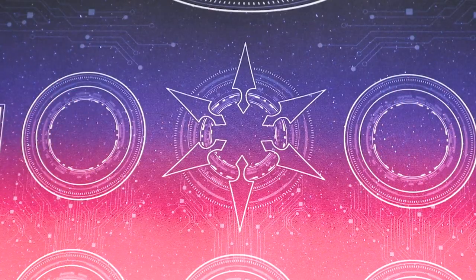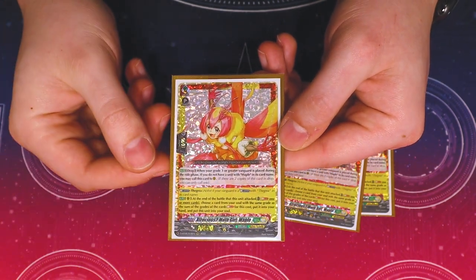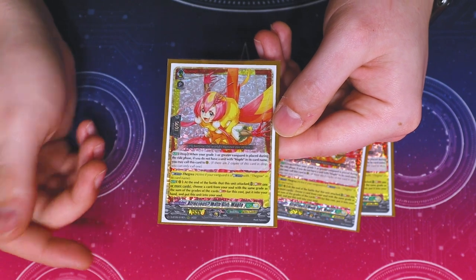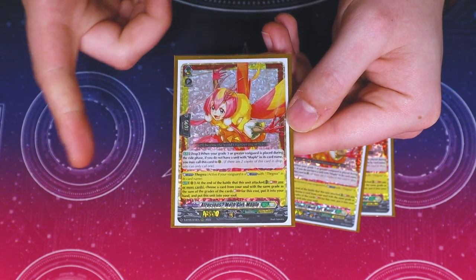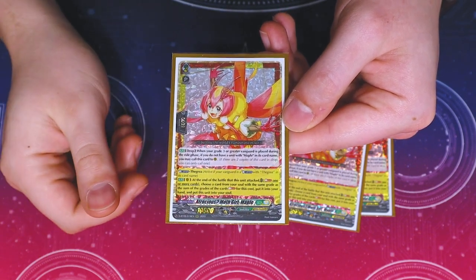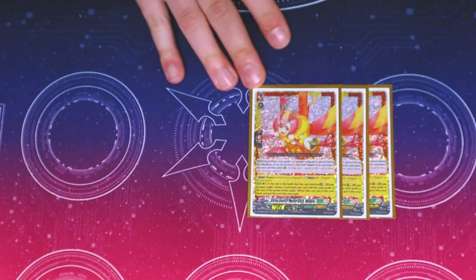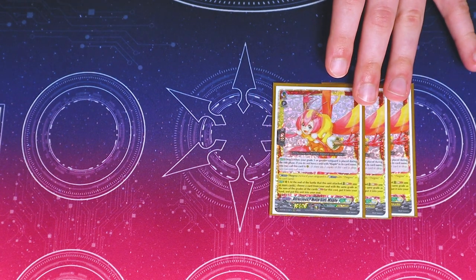Moving into grade twos — three copies of Maple, the BT05 version. Its first skill: when you ride a grade three, you can call it from the drop zone if you don't have another copy of Maple on board, so you'll only have one at a time. Second skill — the Glitter effect for The Gray: when your Gray vanguard attacks, you can soul blast one or more cards and then choose a unit from your soul equal to the total grades soul blasted and add it to your hand, then Maple goes to soul. This is how you keep recycling The Gray pieces back into your hand for persona rides and searching specific units you put in with Drilling Angel. It's a great cycling card and can call itself back — key card for the deck. I'm only running three since it's searchable and recycles itself.